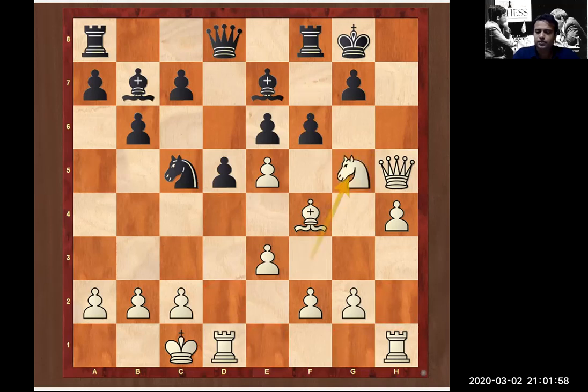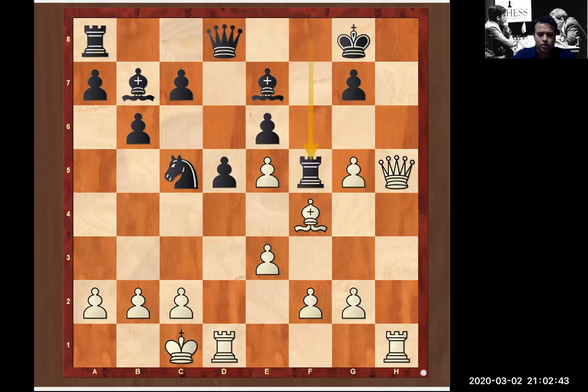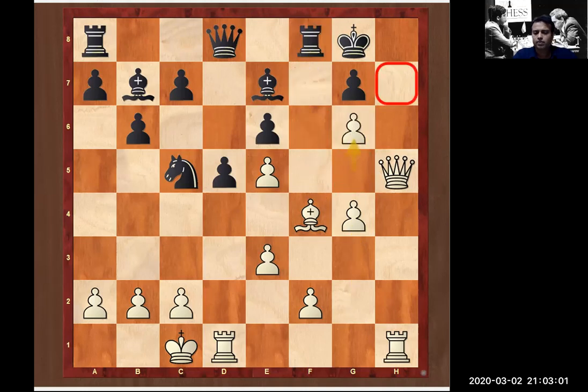White goes for knight g5, sacrificing the second piece. Pawn takes g5 is a forced move. Now this is going to be checkmate or a very crucial position for black. If black takes with the bishop, then bishop takes and black loses a piece. If black goes for queen e8, white just pushes the pawn and there is no defense — next move is checkmate. In this game, black played rook to f5, stopping the pawn push. White went for pawn to g4. If black goes back, g6 will come and it's checkmate — black cannot stop it.